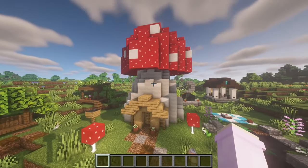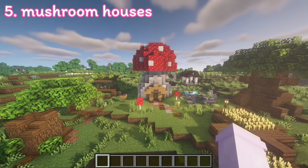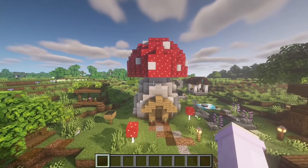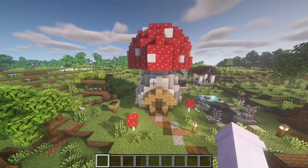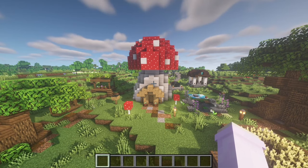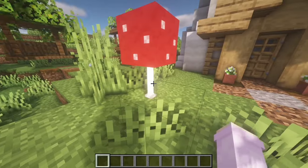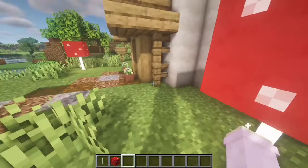Moving on to the main build: mushroom houses. Mushroom houses are literally such great things to add to your world if you want a cottagecore vibe — it's so cute and there are so many different designs. Check out Pinterest for Minecraft mushroom houses and you'll find loads of cute designs. There are also small mushroom details using end rods and mushroom blocks that work as cute little add-ons.